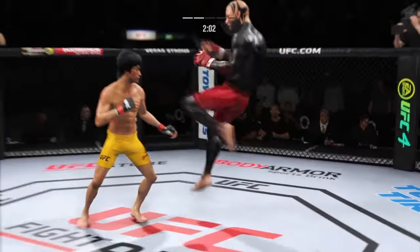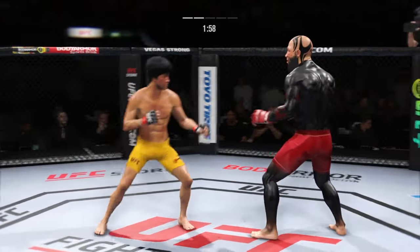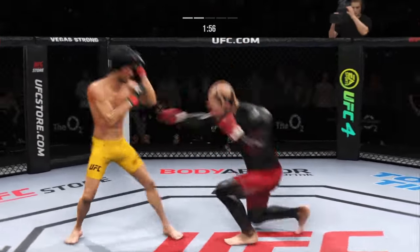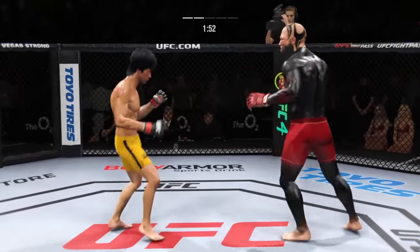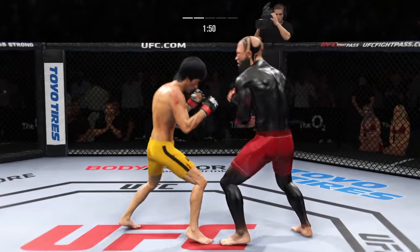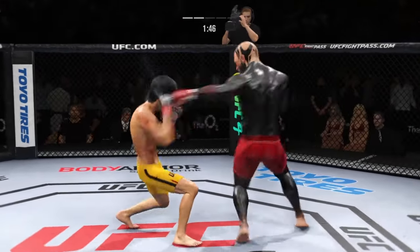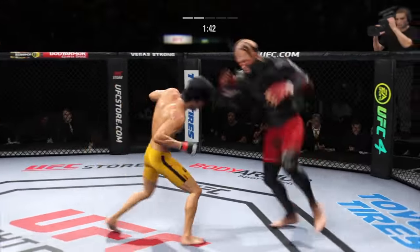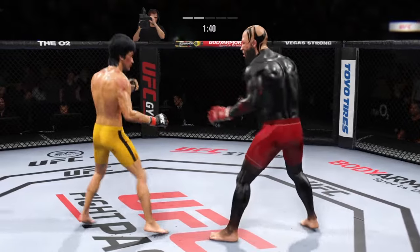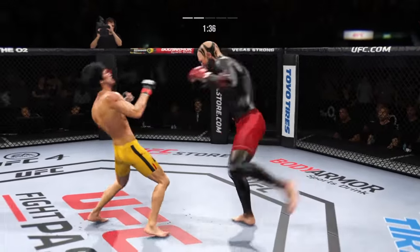Look at him whip his hip into that kick. Both guys really throwing with authority. He landed the right hand there, and he connects again — his hands look good. So fast — this guy has tremendous hand speed. Left hook to the head is blocked. Nice counter with the hook shot there by Lee.